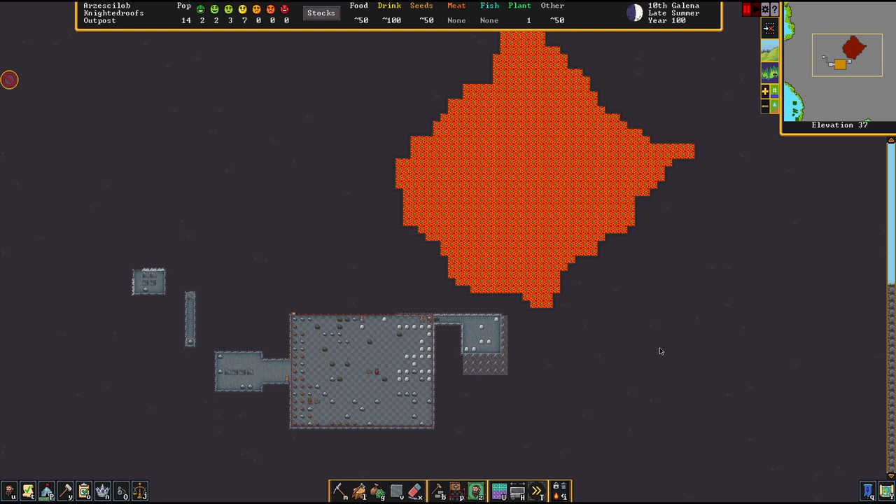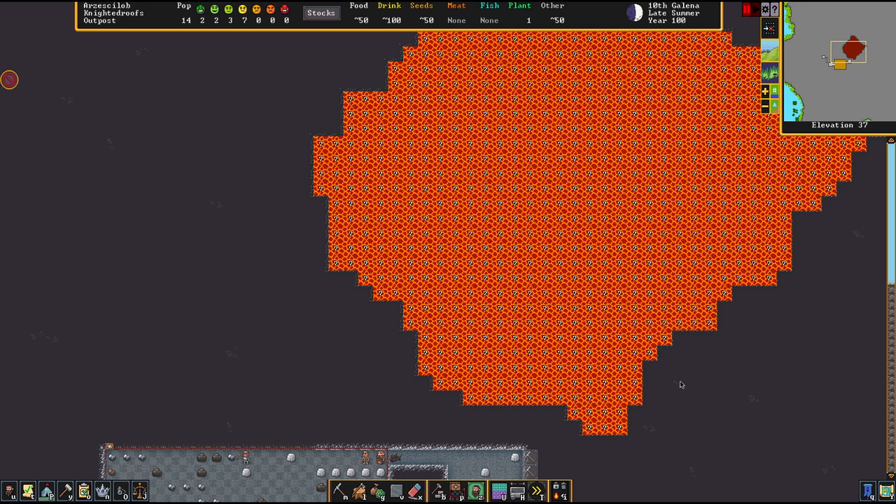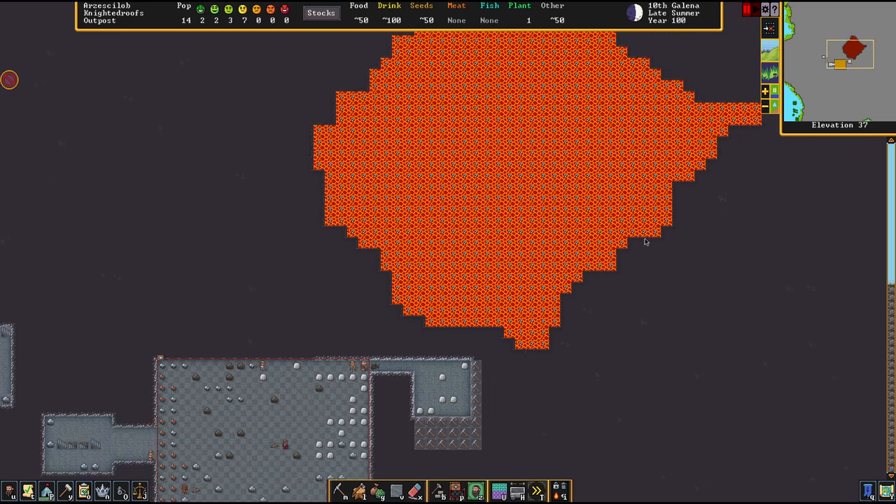The third source is magma pools, but they should really be called magma tubes because they are basically connection pipes between the underground magma sea and some underground area above. Sometimes they can be 40 z-levels deep, sometimes way less, and it's hard to discern if it's still underground sea or a magma pool. A general indicator is that they are encased by obsidian walls. Magma pools also refill automatically, albeit slower than volcanoes.